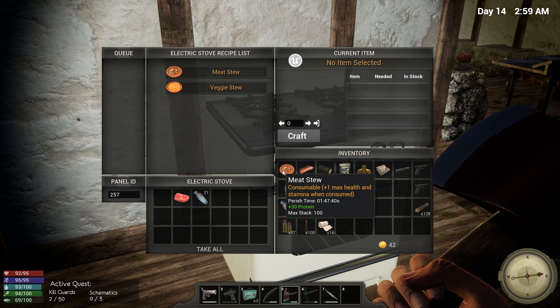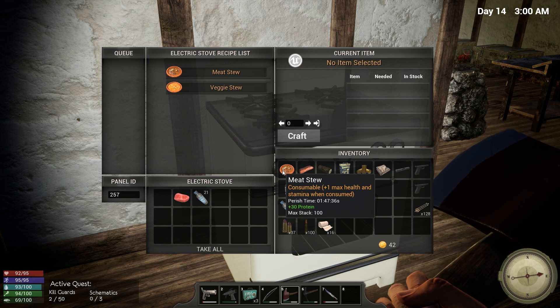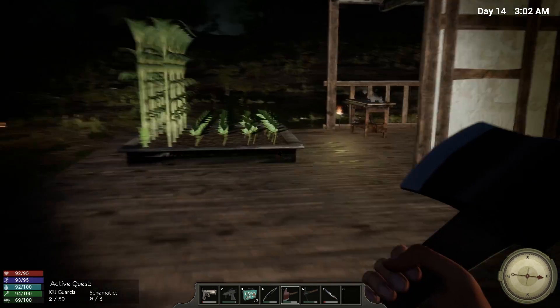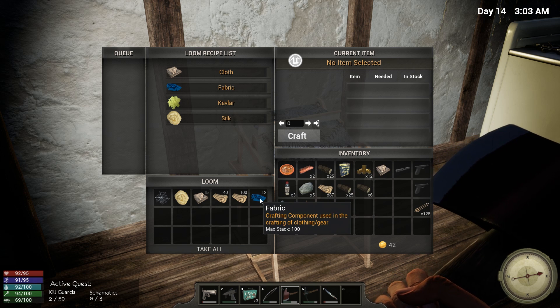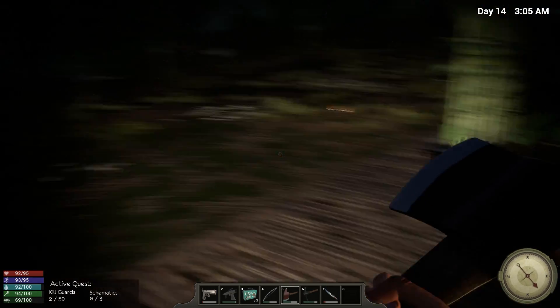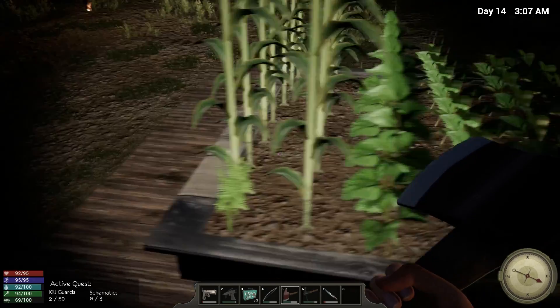The stove lets us make food that will increase our max health and stamina. I've got a meat stew right here, good for about another hour and 47 minutes — I'll wait until I get 70 protein and then eat that up. I also went and found the caves, found some spiders, and got their spider silk, made a bunch of it into fabric.